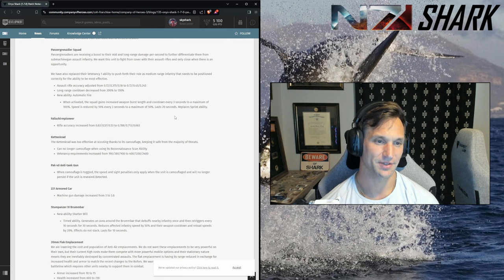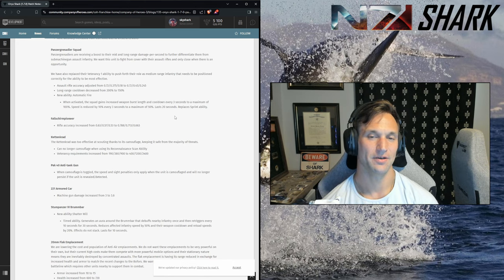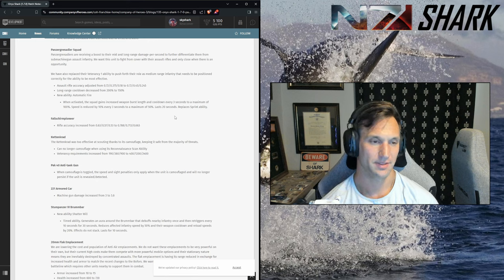Fallschirm pioneers — they didn't need higher damage output, that is true, they were fine the way they were. Be aware of Fallschirm pios — they're going to nuke your guys at range. That 0.663 accuracy at long range is disgusting — that's a big buff.